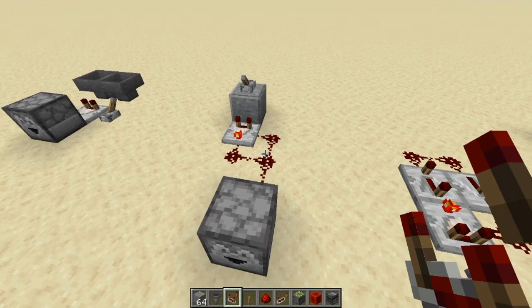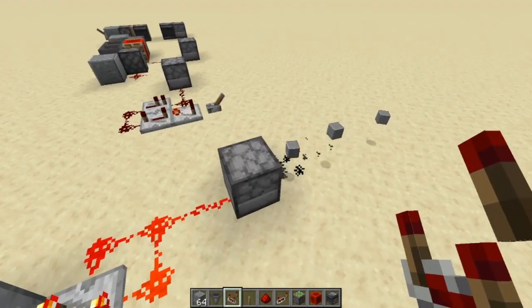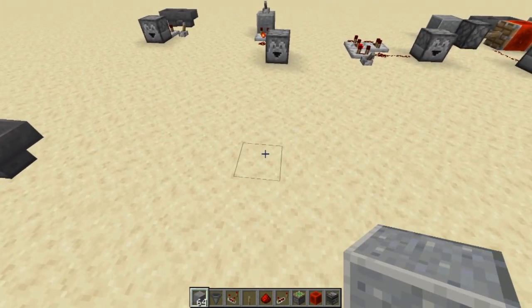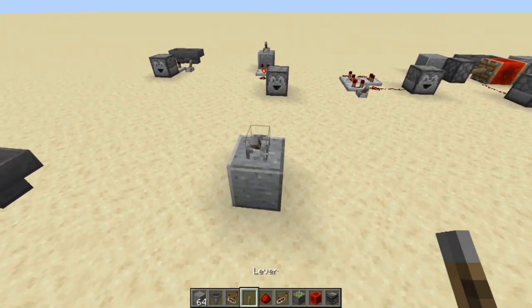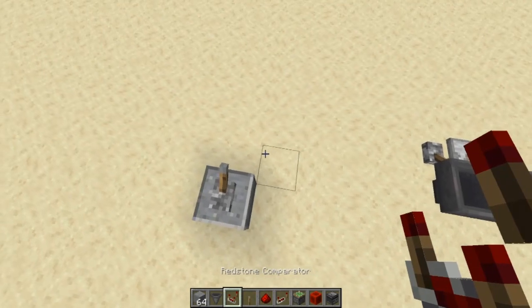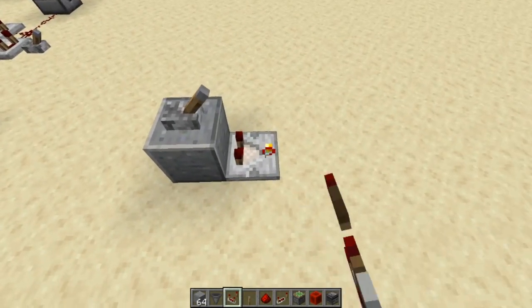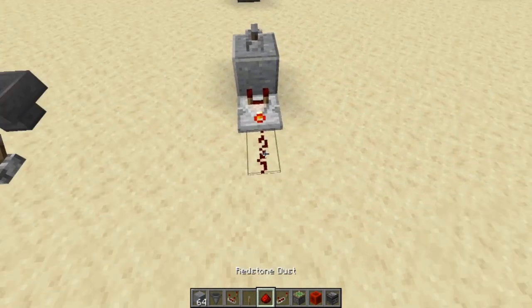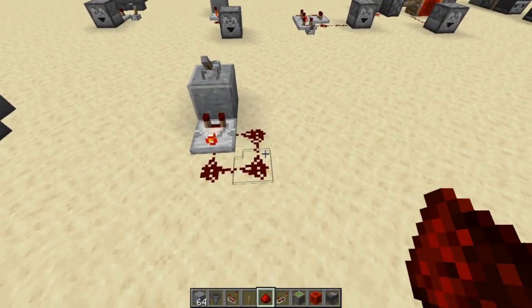This next one is the comparator clock. This one works really fast — it goes as fast as that dropper can work. This one's pretty easy. You just take a block and then you put a lever on top of it and leave it off for now. You're going to put a comparator right here, and then you're going to click that comparator so that light turns on, and that puts it in subtract mode. Then all you need to do is grab your redstone dust and put three like that, and you are done.